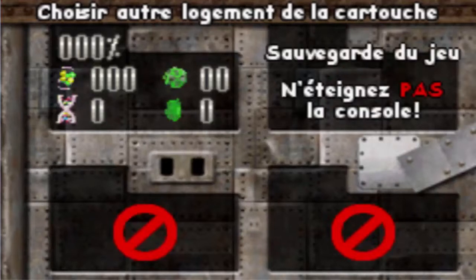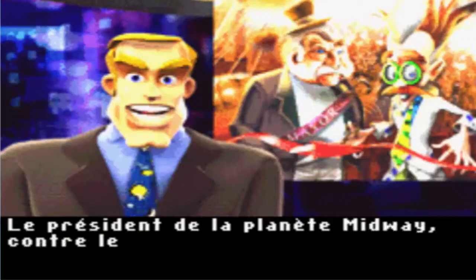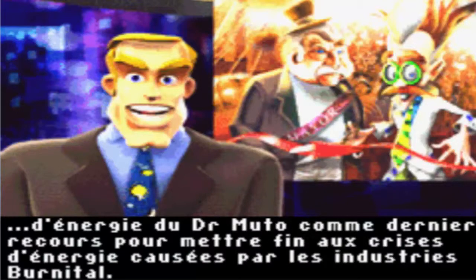Du coup je prends une autre save et je vous laisse avec la cinématique. Le président de la planète Midway, contre le gré des experts, a décidé d'utiliser le nouveau dispositif d'énergie du Dr. Muto comme dernier recours pour mettre fin aux crises d'énergie causées par les industries Burnital.